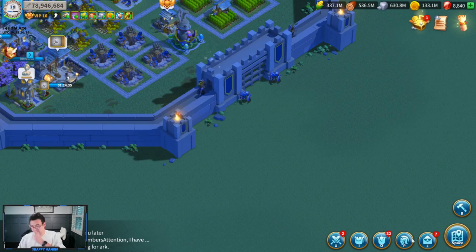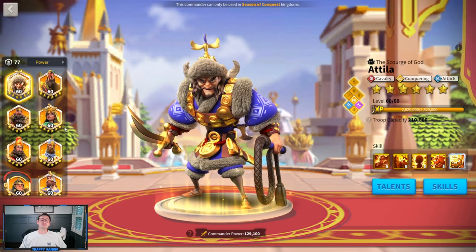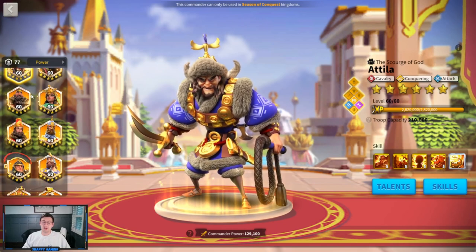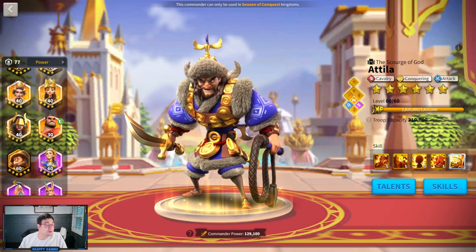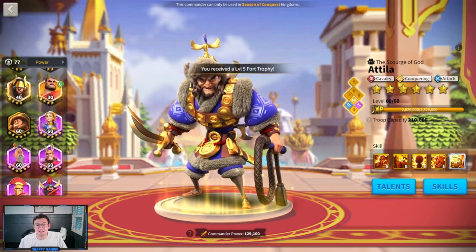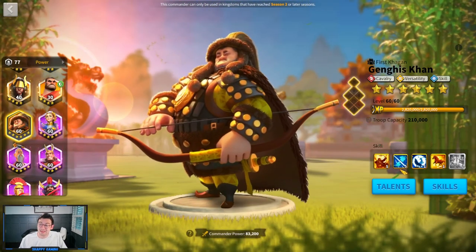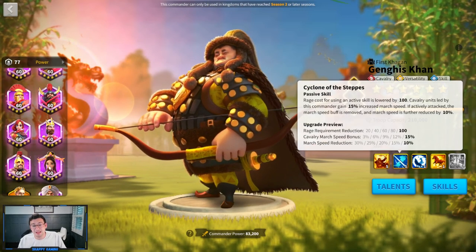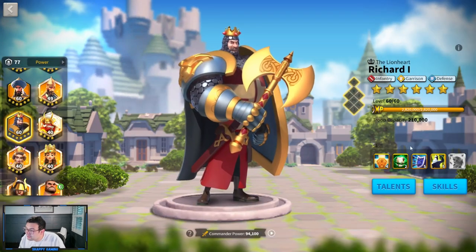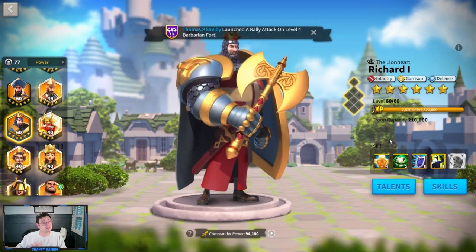Last but not least, on a more serious note — I've done this, we've all done this. Don't get tempted by shiny object syndrome to invest in multiple commanders at once. What this ends up doing is leaving you with a lot of commanders that are never going to be finished and are only kind of useful. I did this with Genghis Khan — he's 5-5-1-1 and totally useless in the field. I did this with Richard, who is 5-4-2-5-5. Pick a commander and max them if you want to max them.